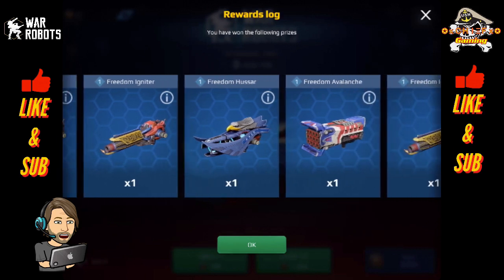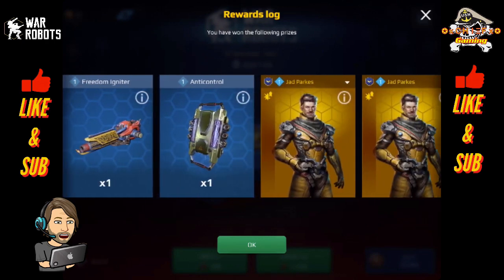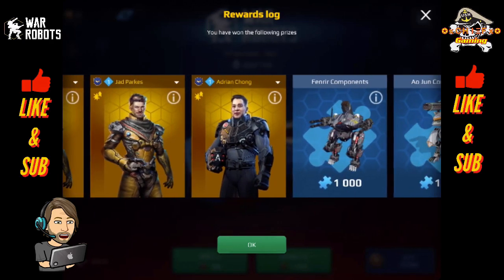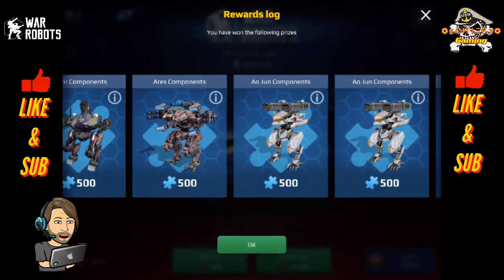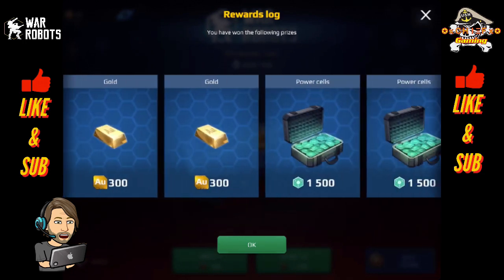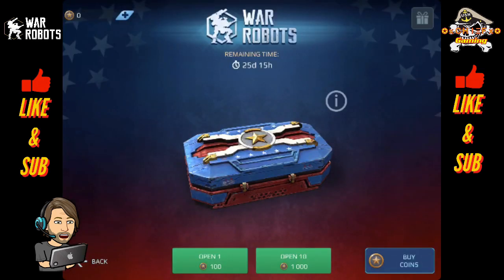I picked up three full Igniters, a Hussar, and an Avalanche. One Anti-Control module, two Jad Parks legendary pilots, another Adrian Chong pilot — which is awesome. Quite a few components for different robots. Even if you don't need these robots, don't forget you can sell those components for silver, or you can convert them — I recommend selling them though. A little bit of gold and some much-needed power cells. For me, I had some great luck with this one, and I do hope that you guys have some luck as well.